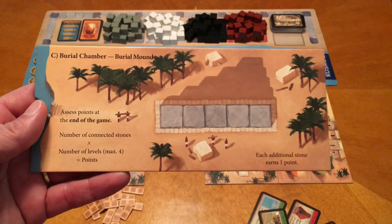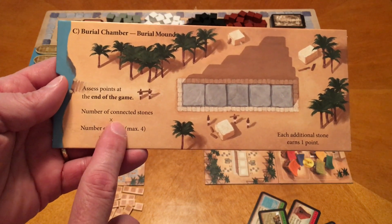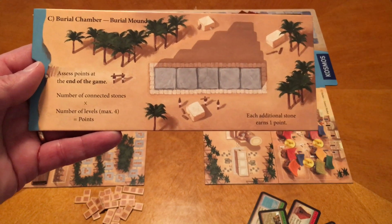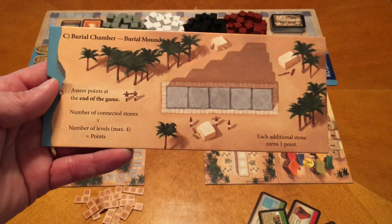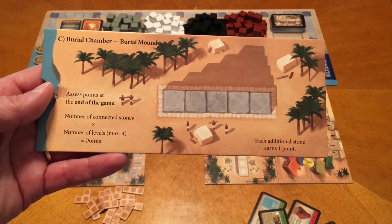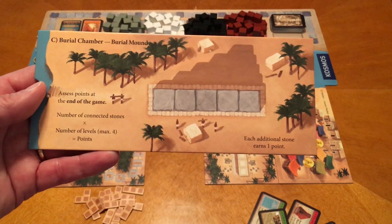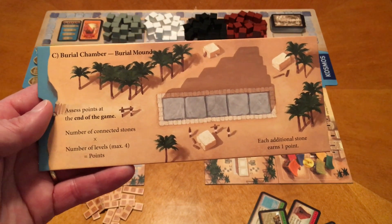Next we have the burial chamber, or burial mound. Points are assessed at the end of the game. You get connected stones times the number of levels. You're building this up as a pyramid and you want your stones to touch, with a max of four levels. So if you had six connected stones across four levels, that's six times four, or 24 points. Each additional stone earns one point once the pyramid is fully built and you only have one stone at the top, then you start unloading stones directly to the board.